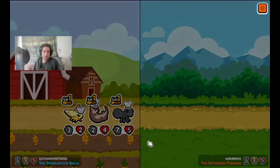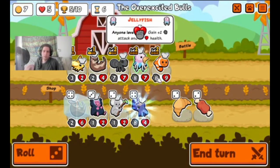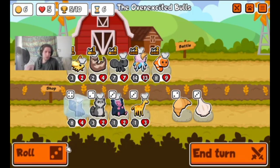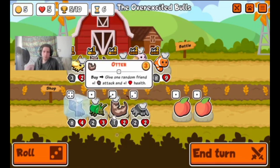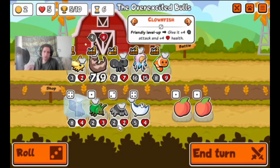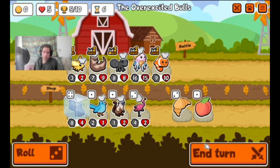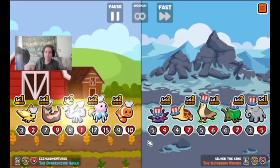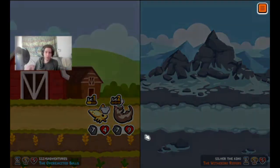We're looking at another win here and we really haven't even gotten our levels yet. We're going to get another level right here. We're going to skip the Armadillo — it's okay but not great. We'll go for the Otter level because it will buff the team. We're on turn six, we already have five wins, and we've got a pretty strong team. Now we're on six wins — this might actually be a pretty quick video.